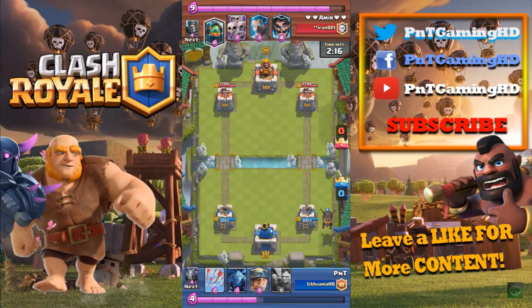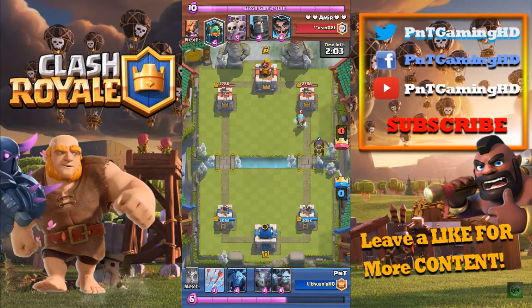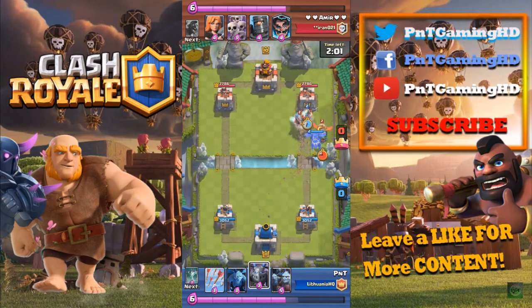As you can see, he has a lot of air defenses. The Inferno Dragon is probably one of the best counters for any tank. He has the Ice Wizard — a really good counter for any air troop. And he has an Electro Wizard as well, so that's a triple legendary deck for him.